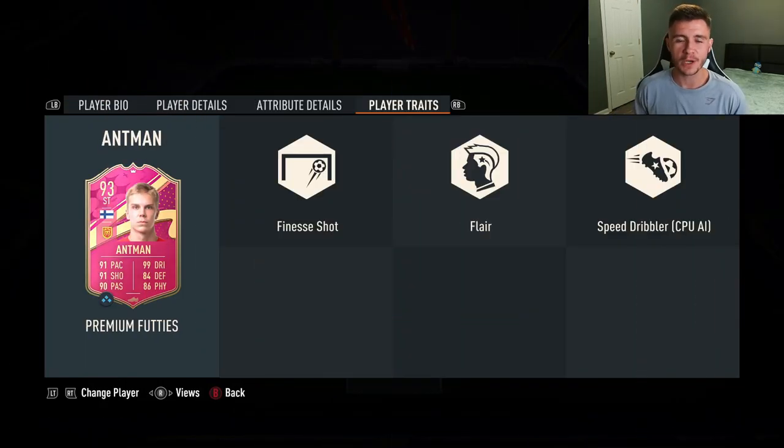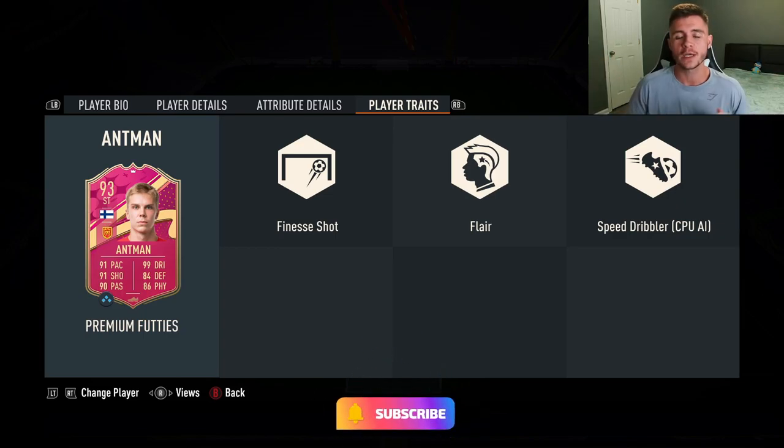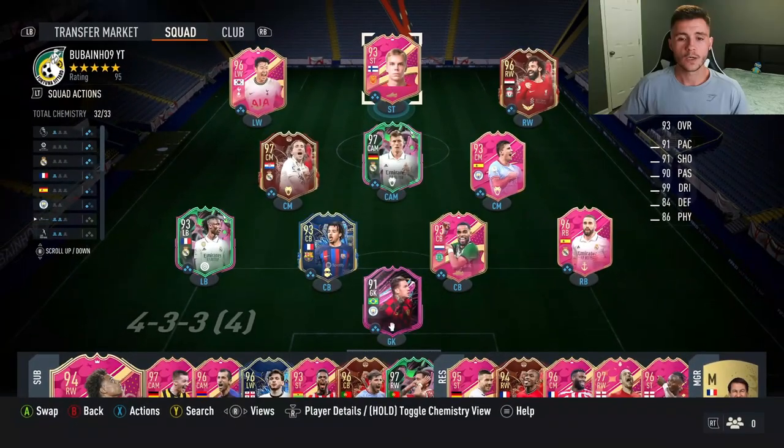If you guys enjoy these FIFA 23 player reviews, go ahead and leave a like on today's video and consider subscribing to the channel if you are new — it would be greatly appreciated. This is the team we're going to be using in three games of division rivals to test out the new Ant-Man card. We're going to be playing him at the striker position in the 4-3-2-1 formation. Without further ado, let's jump into it and see how good this card really is.